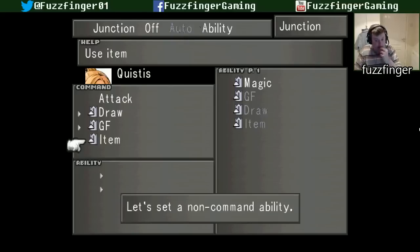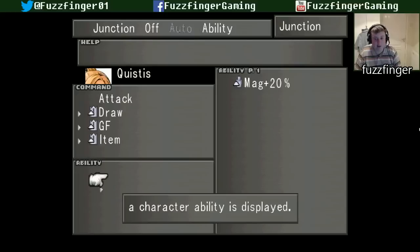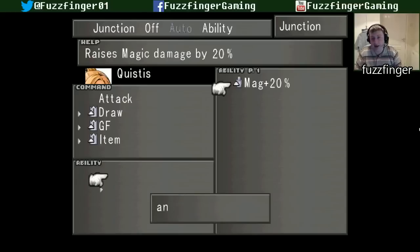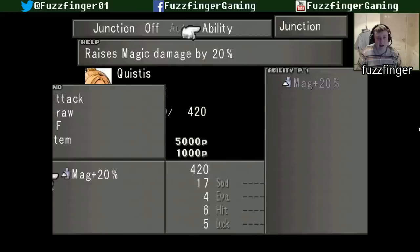GF and item are set. It has to go into every little detail — it just drags the thing out, doesn't it? Come on. Please. Have mercy.